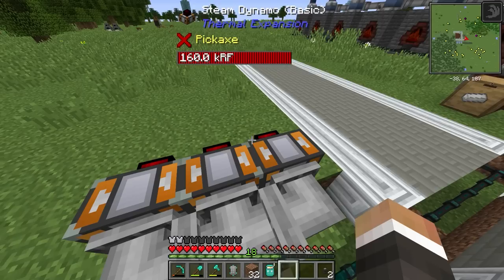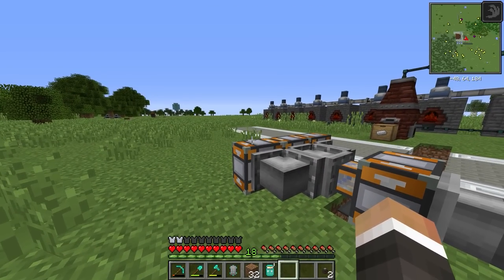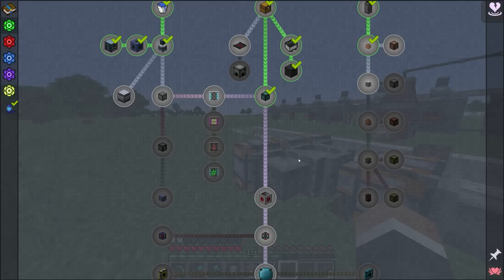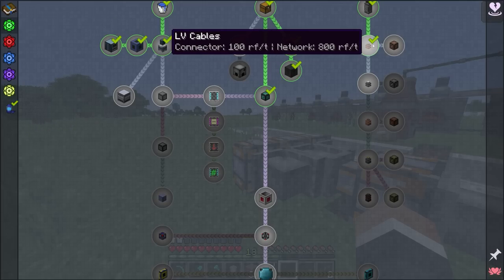There are slight problems with our current power setup that I didn't realize until after the end of the last episode. The biggest problem is that we actually can't use the vast majority of the power being generated by these steam dynamos, because the LV wire connectors we're currently using have a maximum throughput of 100 redstone flux per tick.